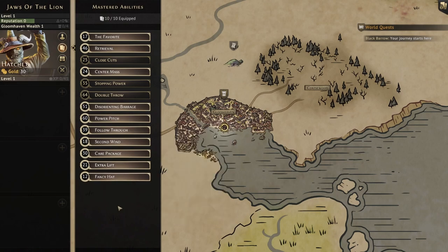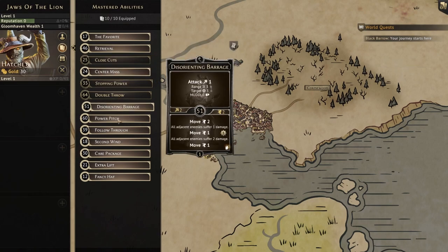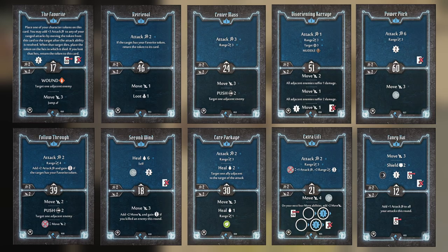Those are our ten starting cards. Hatchet is actually a very hard character to pin down all choices at level one — there's a lot of viable flexibility. Double Throw can come in for boss scenarios, Close Cuts for swarming scenarios with lots of low-health enemies, and Stopping Power can be swapped for Extra Lift based on preference. There are absolutely opportunities to mix and match at level one. I'll put up on screen now the level one cards from the physical Jaws of the Lion version for board game players, so you can pause here to select your cards.